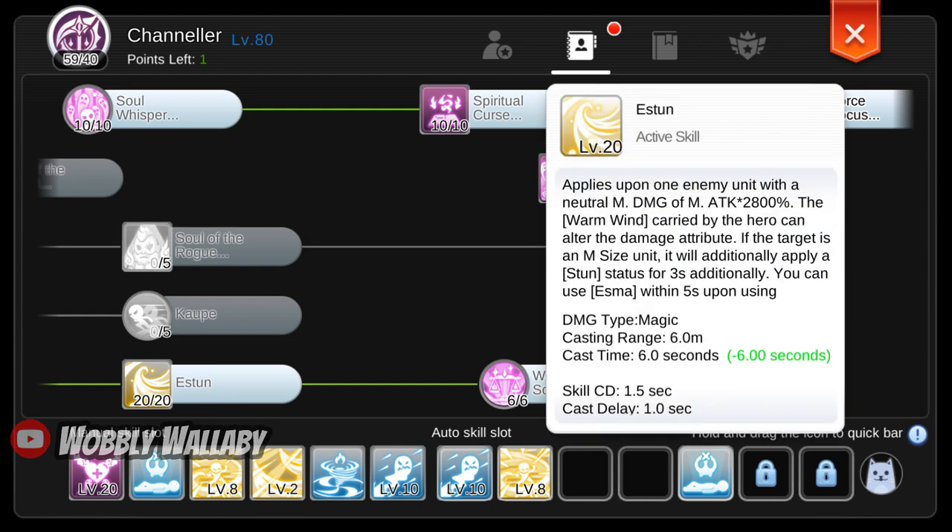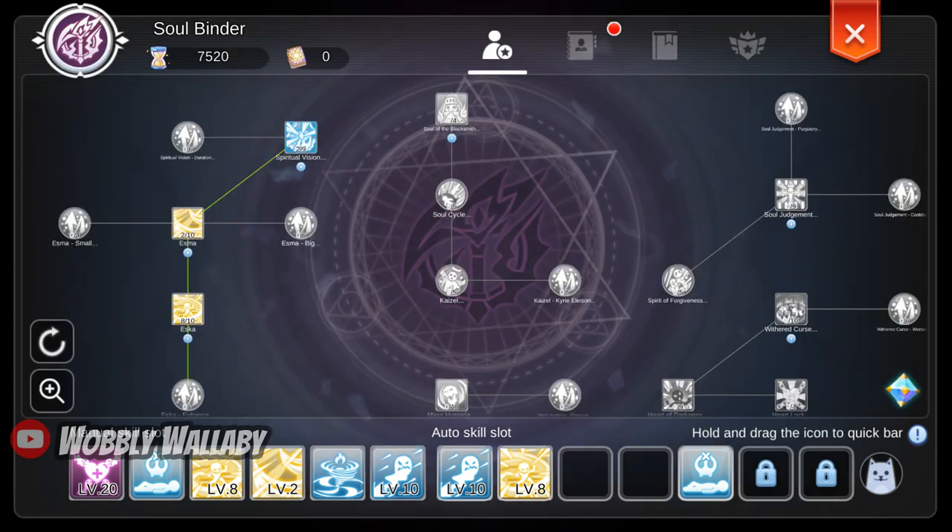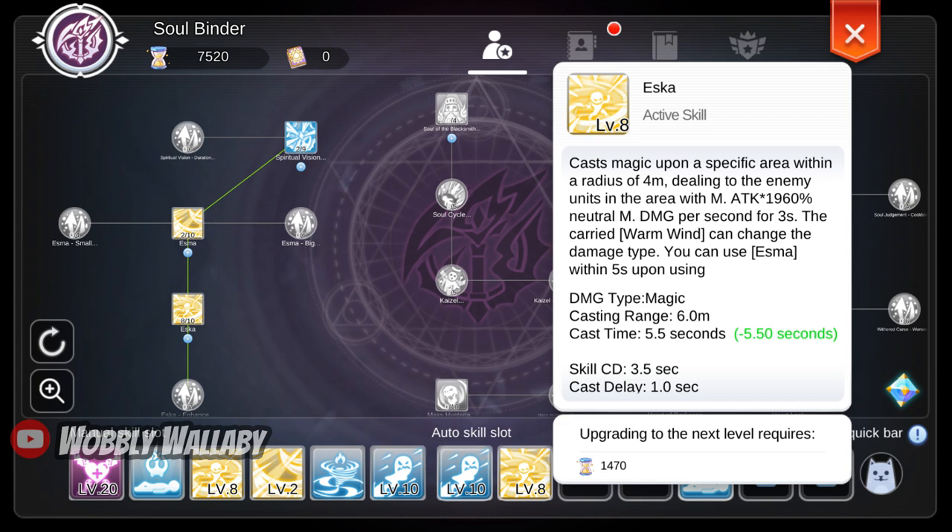Next, the skill E-stun is good for nuking, but not so much for farming. For Soul Binder skills, try to invest in Eska as much as possible. I have 8 points assigned to it, and I could have added more, but I'm just showing you that even with 8 skill points it is still very powerful.